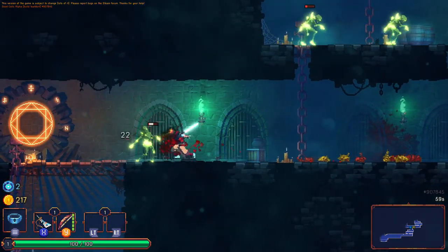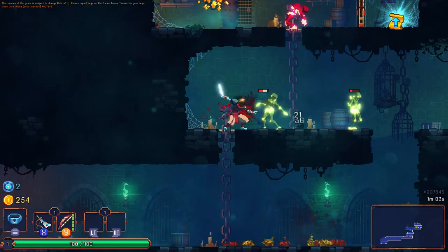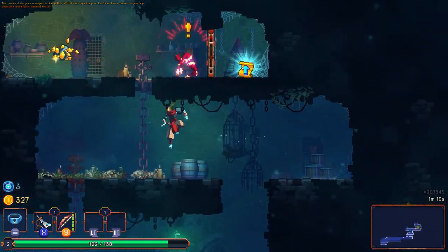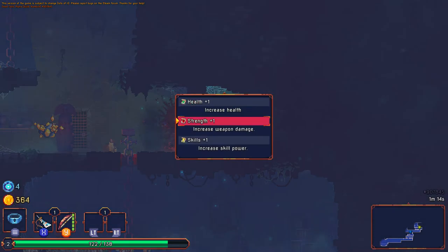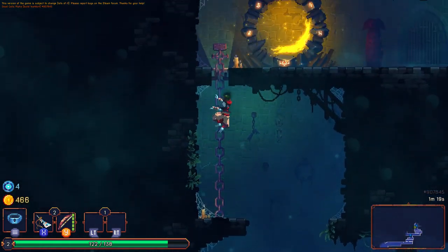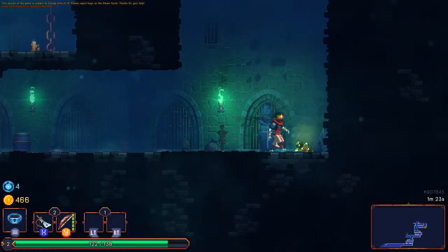This game is a lot like Dark Souls — I can tell there's a lot of Dark Souls inspiration here. Oh my god, I blew myself up with that barrel. Go ahead and grab this health up real quick, and get rid of this guy throwing all them barrels. Here we have a random increased roll: health, strength, or skills. I prefer strength, but once I start getting some grenades and magical spells, skills would be something to consider investing in.